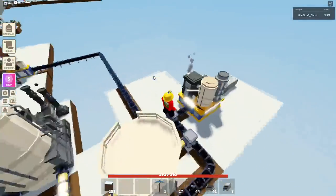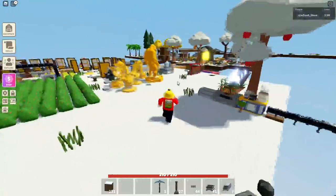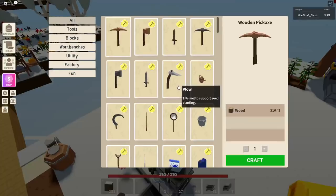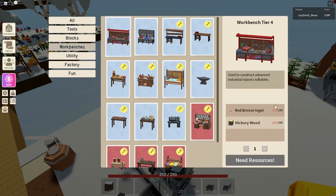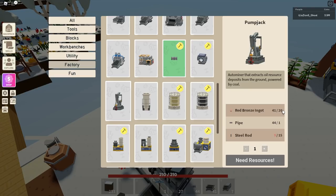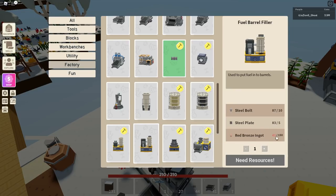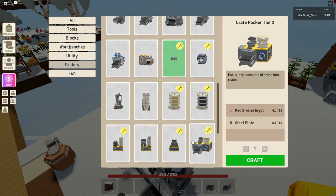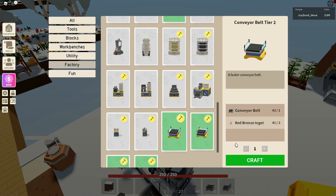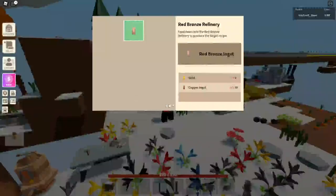This new update requires a ton of red bronze, and as you can clearly tell I had a lot. If we look at everything, you can see just how much you actually need. This thing right here costs 250 red bronze, the next thing costs another 20, the refinery costs 10, and then each of these machines costs a lot — this one costs 150, this one costs 20, 25, 3, 5, 5 — and each of the conveyors costs 3. So you need a lot of red bronze.